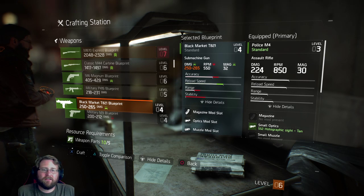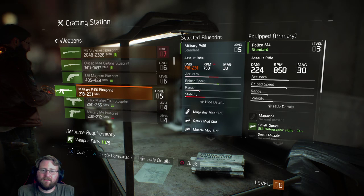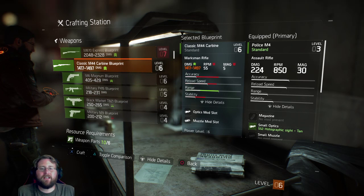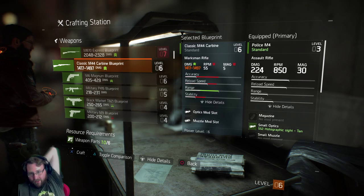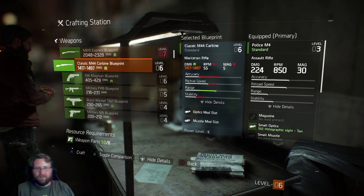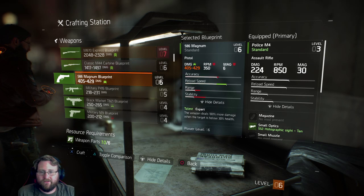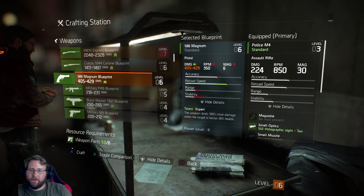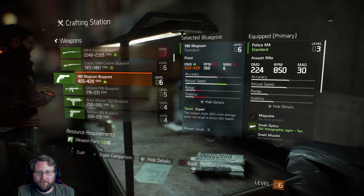Crafting station — oh, what can I craft? You can go for the classic M44 carbine — I see it, it's like the second one down there. Yeah, it's really good. I also — I don't know if you've got a replacement for your sidearm, but I crafted the magnum as well.